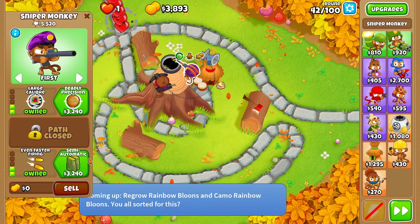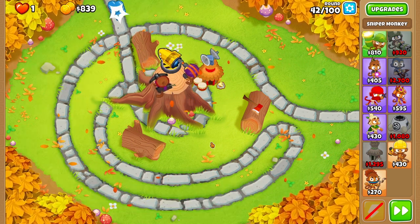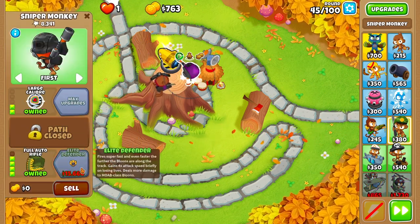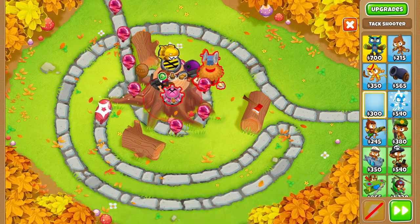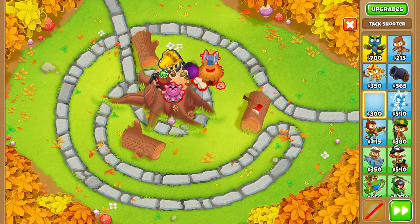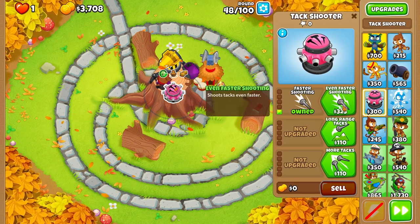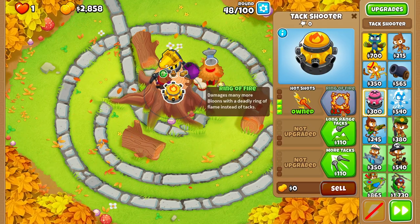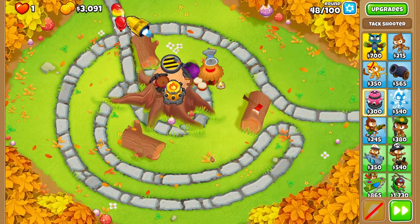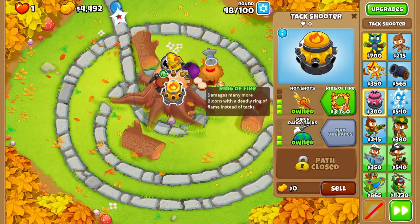On round 41, we're going to buy Semi-Automatic on the Sniper Monkey. On round 45, we're going to buy Full Auto Rifle on the Sniper Monkey. On round 46, we're going to buy a Tack Shooter and place it as far to the bottom of the tree stump as we can, near the center. We're going to upgrade it to Faster Shooting, Even Faster Shooting, Hot Shots, Long Range Tacks, Super Range Tacks, and as soon as we can, Ring of Fire — which we can get on round 48.